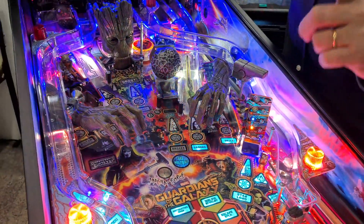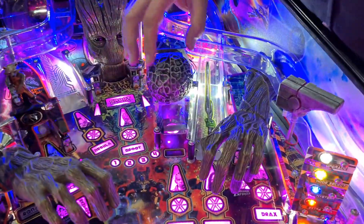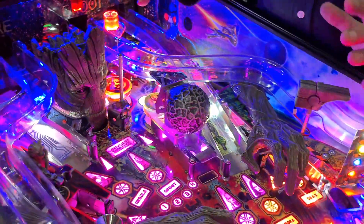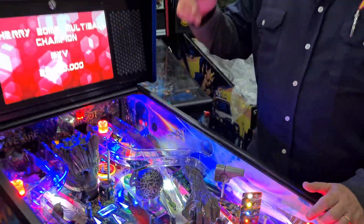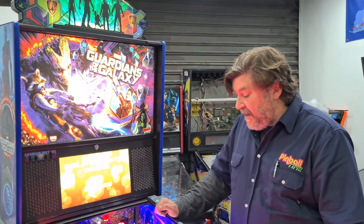Mais uma diferença da versão Pro para a Premium: o Orb aqui, essa esfera. Na versão Pro ela é estática. Na Premium, ela abre e tem uma iluminação da Pedra do Infinito por dentro. Quem conhece o filme vai entender melhor.